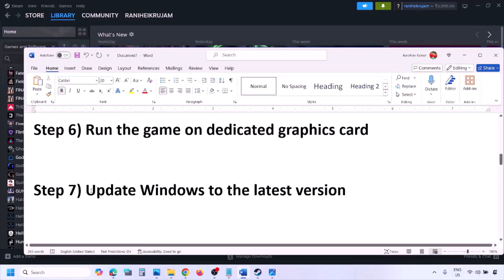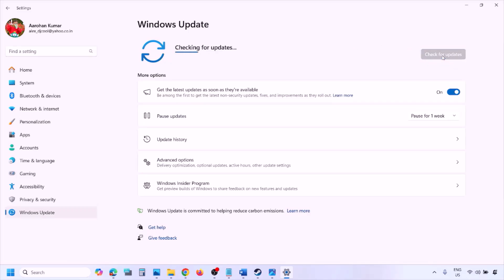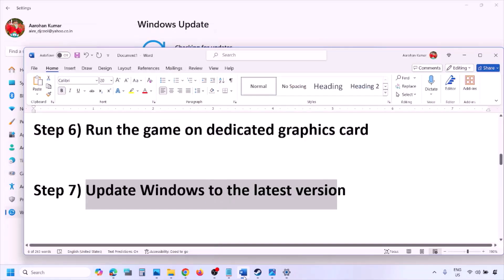The next step is to update Windows to the latest version. Go to Windows Settings, then Windows Update, and click Check for Updates. Once all updates are installed, restart your computer and then launch the game and check.